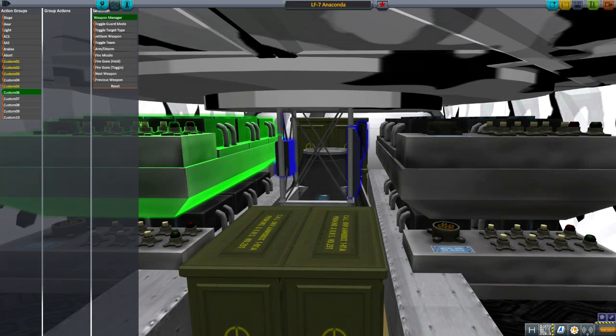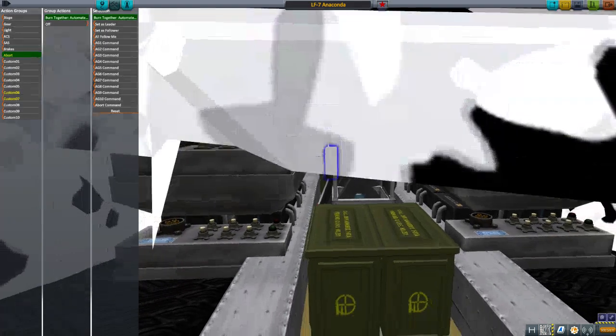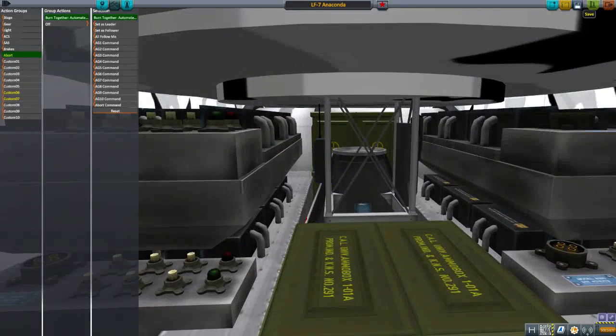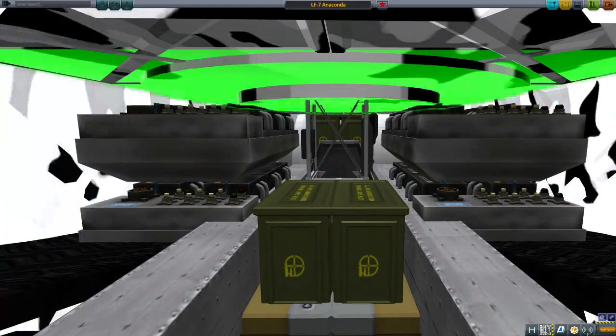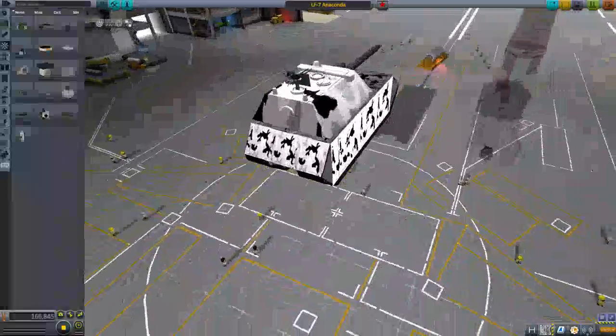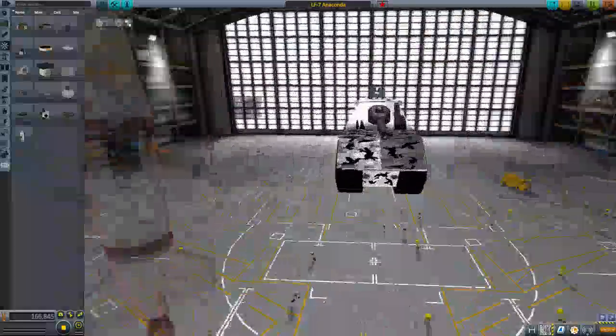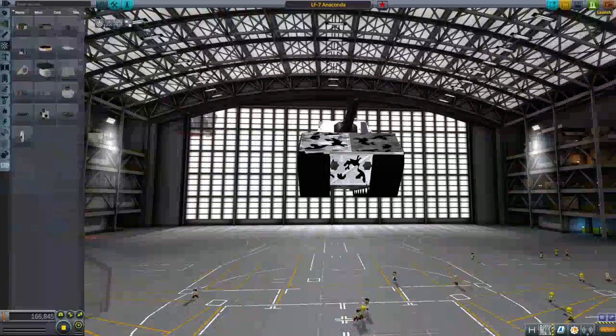Six is set as leader, seven is set as follower, and abort is off. Perfect. Mouse in the house — should we go test it? Let's give it a spin. That's what I meant to say. Let's go.